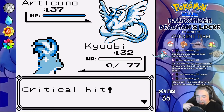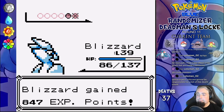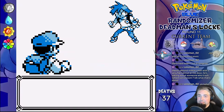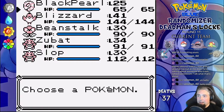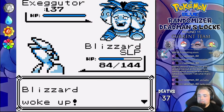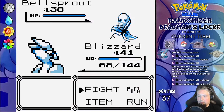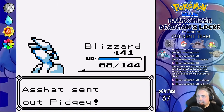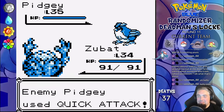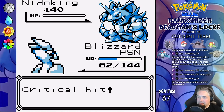We go for the dojo in Saffron first, and the trainer inside has an Articuno who crit one-shots Qubi — I hate this game. Our own Articuno deals with that though, but the reward Pokémon are both garbage so we go through the Silph Co. building next. Rival time — he leads with Exeggutor, which is a nice 1 in 151 chance of him getting the mon he would actually use there. Blizzard deals with that with Fly, Bellsprout is next and gets Ice Beam one-shot, same for his Dratini. Pidgey comes out so I go to Zubat so everyone can have some action — Rock Throw one-shots. Nidoking is last, and Blizzard gets poisoned but Ice Beam one-shots. Done.